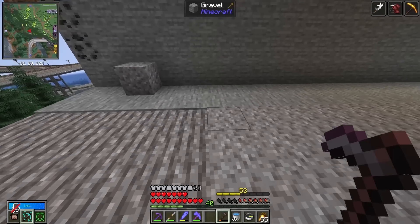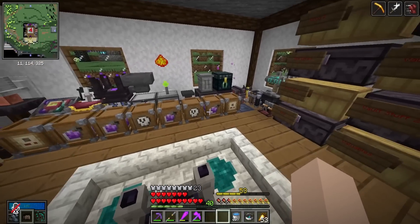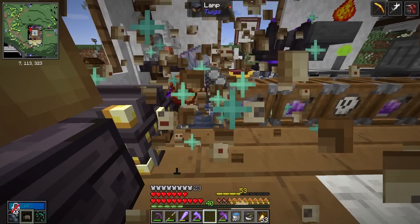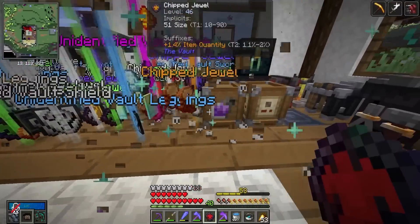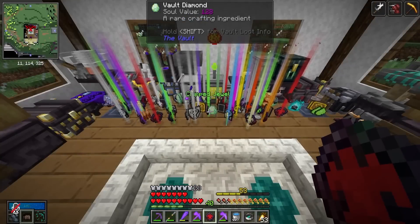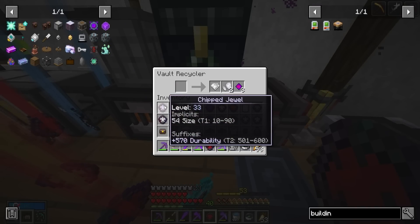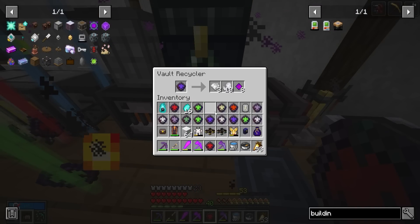Can the jungle of chests rake gravel? It can. Does that actually use the durability? It does — we shouldn't do that then. One day we'll break this netherite hoe. We also ran vaults in between episodes — I got all these crates. Let's open them. We'll do the thing where we play the music and open the crates. Look at all that stuff! We got so many jewels.